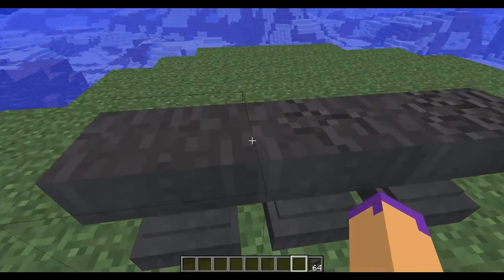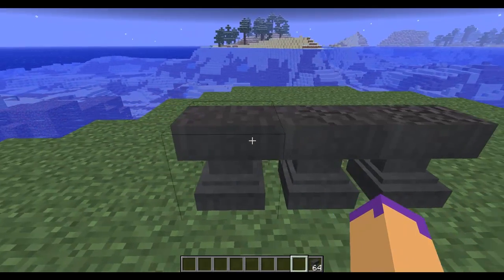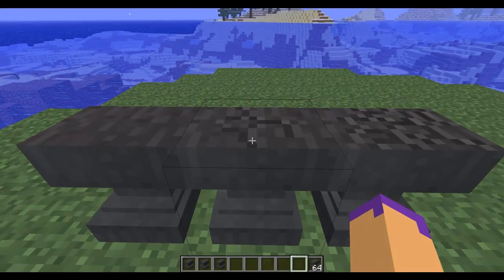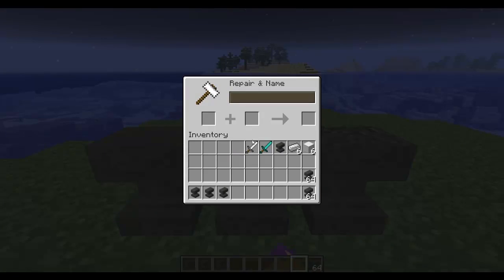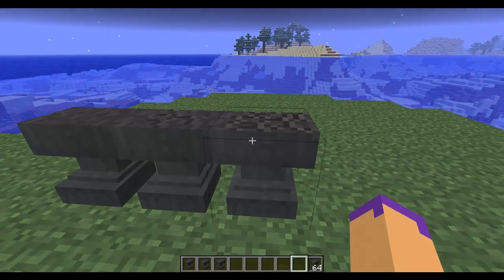Now if we come over here you can see that looks nice, that doesn't, and that's just crap. So there's three different types: you've got the anvil, the slightly damaged anvil, and the very damaged anvil. So it's got durability in other words. Now it doesn't show the durability of how many times you can use it, but it lasts fairly long.